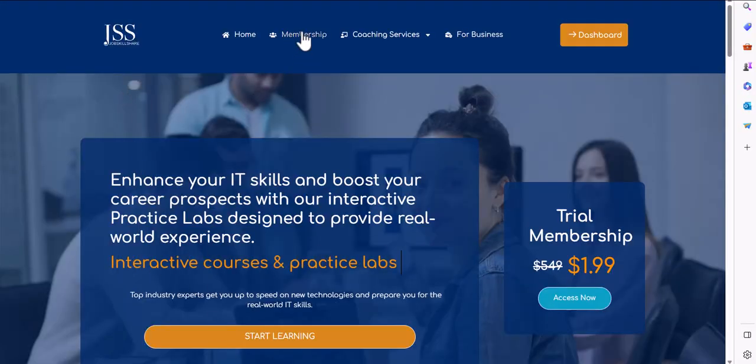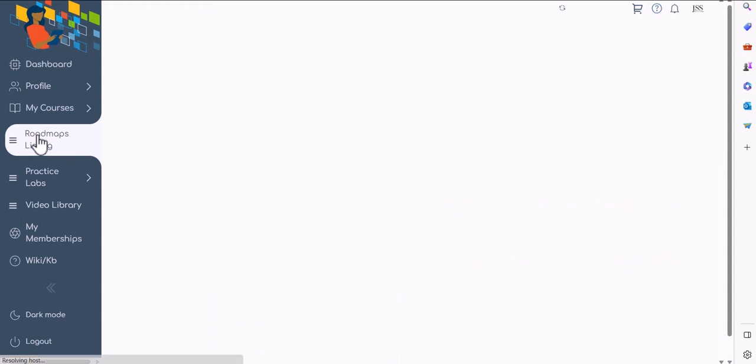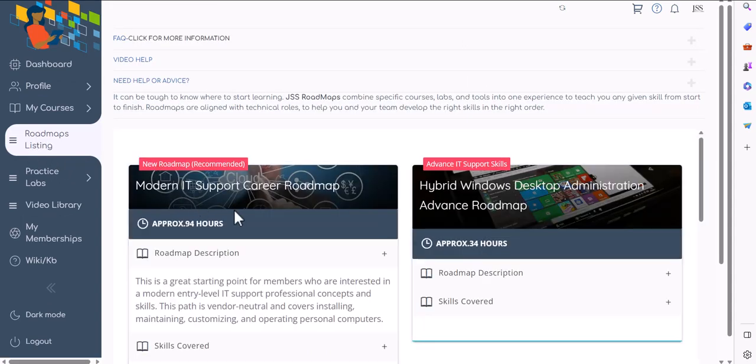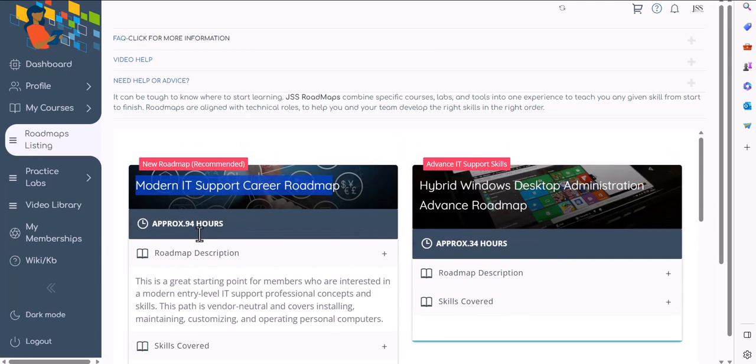Before getting started, let's talk about the prerequisites. You will go to jobskillshare.org, click on membership, and you will need a premium membership to get started with cyber security practical training. Once you log in, you'll access our portal or click on the dashboard. Inside the portal you will see roadmap listings — roadmaps are a collection of courses and labs tailored for specific roles. The prerequisite for cyber security is fundamental IT support skills. If you're brand new to IT, we recommend starting with the Modern IT Support Career Roadmap.